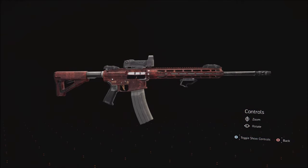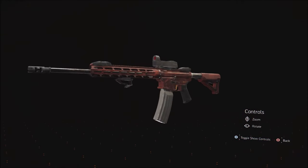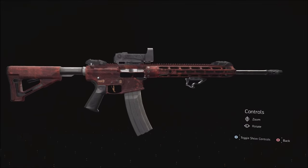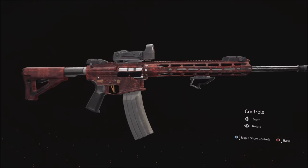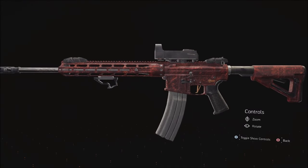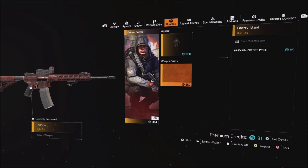First, you have the Liberty Island skin. This is a pretty decent skin — I really dig this one. I'm not a huge skin person, mostly because I keep all my guns as black or gray, but this one has that rogue theme to it and I really like it compared to some of the other outfits we've gotten. But it will cost you 650 premium credits, and personally, I'm not going to be paying for it.